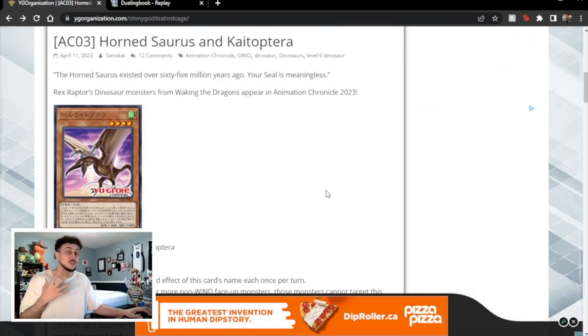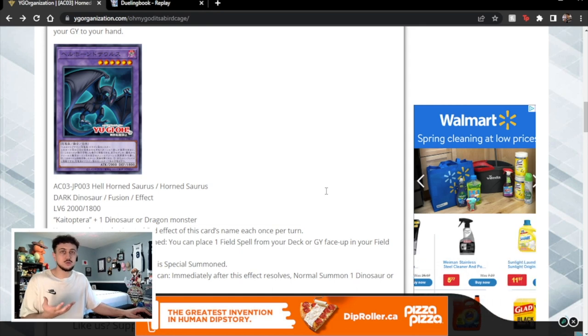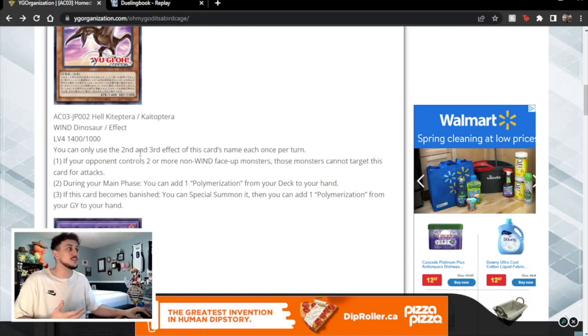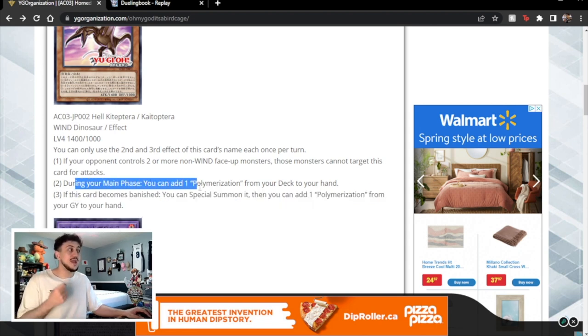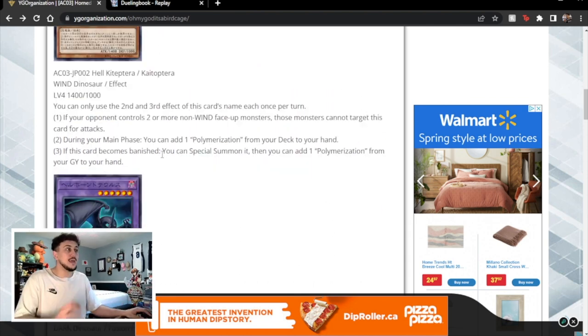The two new cards that I'm talking about — and these cards are absolutely insane — are Kaitoptera (I'm not sure if I'm saying that right) as well as Hornsaurus. I'm still a little bit sick so sorry about not being able to upload recently, but I'm trying to get back into form. Kaitoptera is essentially a brand new version of Giant Rex for the deck, because it has the same effect where if it becomes banished you can special summon it, and then you can add a Polymerization from your graveyard to your hand. During your main phase you can add a Polymerization from your deck to your hand which helps you get into the fusion monster and helps with combos a lot.